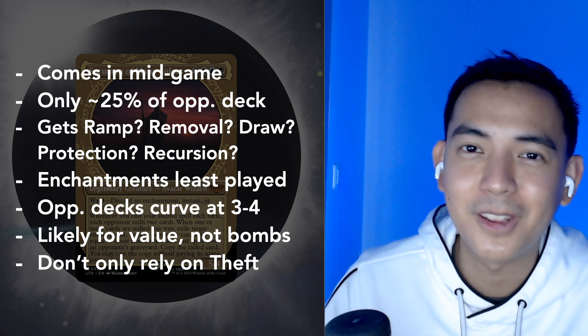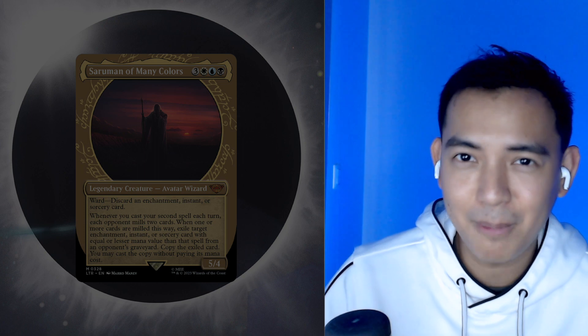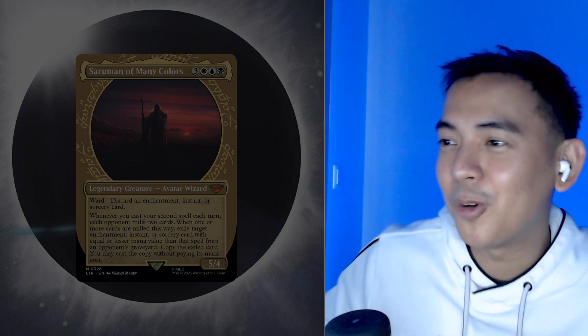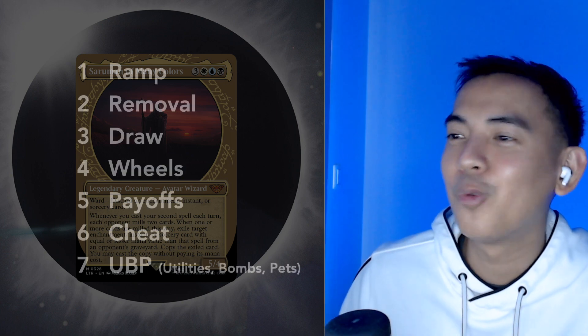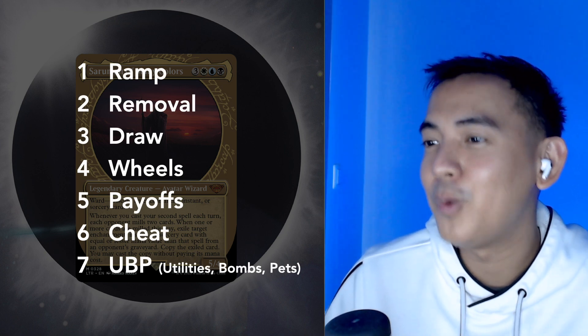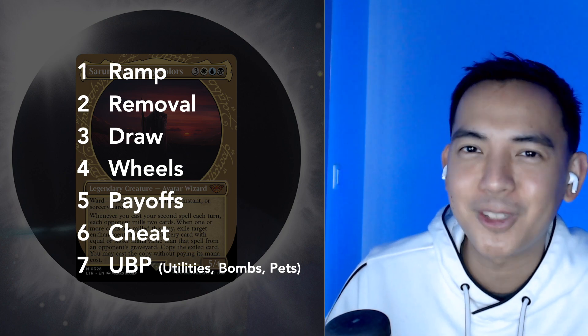I'll take you through the deck's seven different themes and the card choices for each one. Full disclosure: this is not going to be a budget deck. However, I will be putting in substitutes just in case you don't want to shell out all that money — they won't be perfect, but hopefully close enough. Our seven themes will consist of ramp, removal, and draw — our usuals — plus wheels, payoffs, cheat, and something we call UBP: utilities, bombs, and pets.